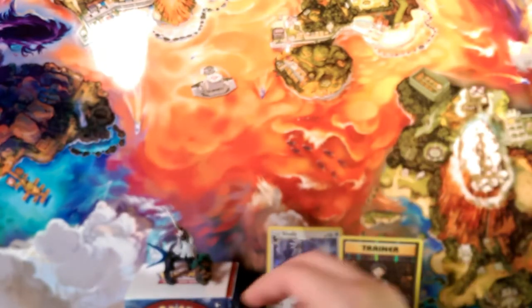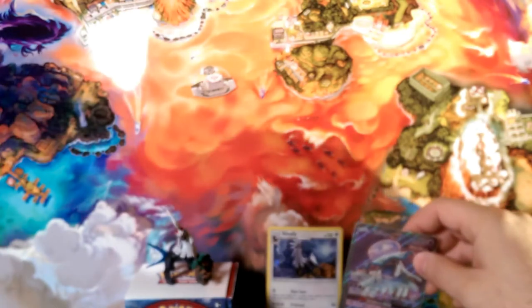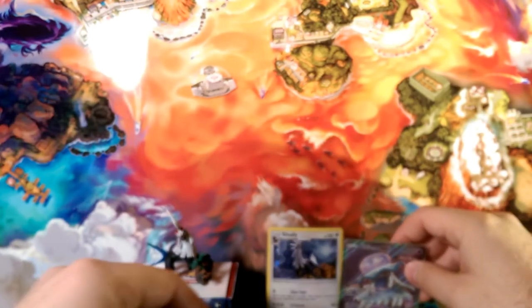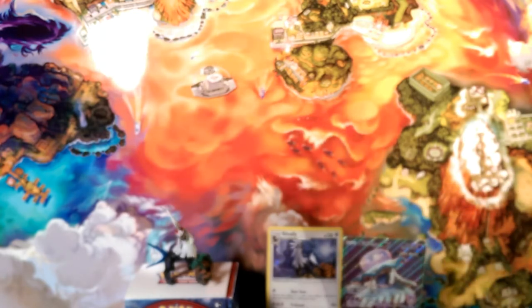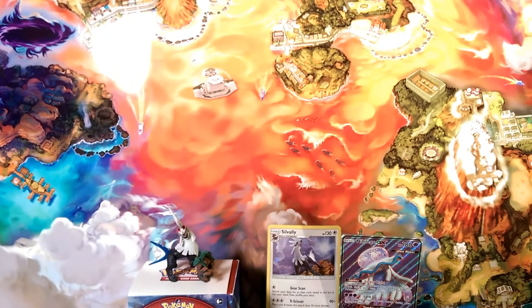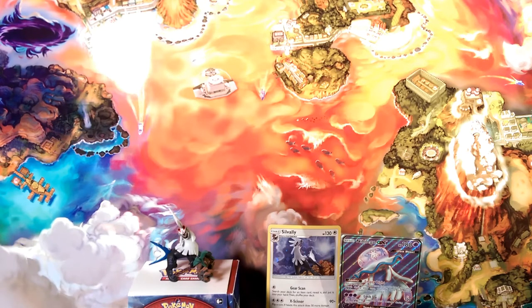And a foil Exeggutor for my Alolan Exeggutor deck whenever that comes up. Okay, take Brock's Grit down, slide Nihilego in — she doesn't like to stay put. I will put Brock's over here with the notable pulls.